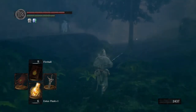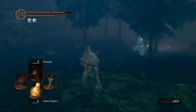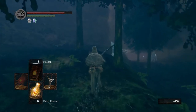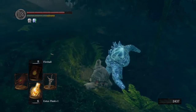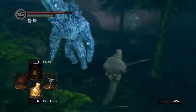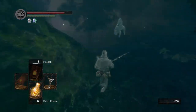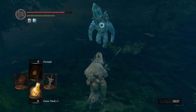We're instead going to travel towards the lake hydra. You do have these crystal golems around the side, so it's up to you whether you want to take the time to fight them slowly or if you want to just dash around the hydra. Both ways are equally dangerous. You can actually use the hydra to take out some of these golems — his water will attack them too.